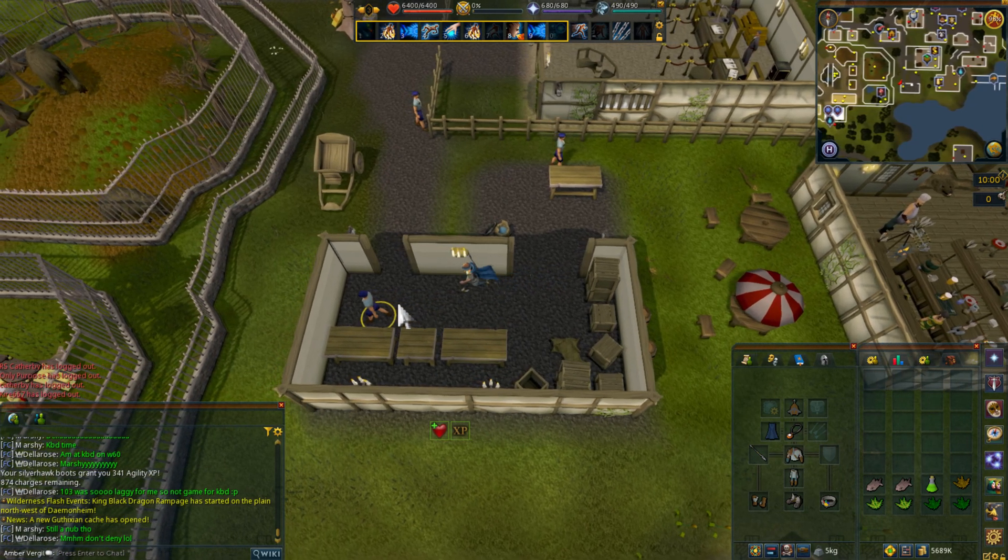Now we're going to go into the western door. The name is Kurt — K-U-R-T. We're going to right-click and investigate the stairs because they're booby-trapped, then you can climb up them.